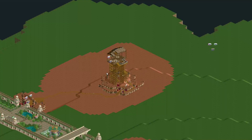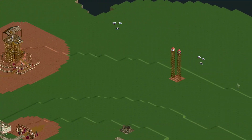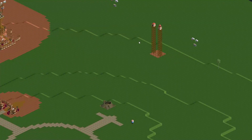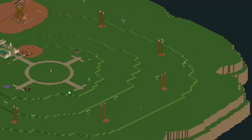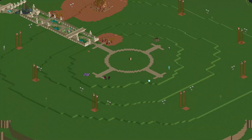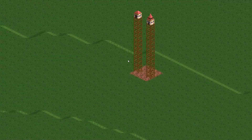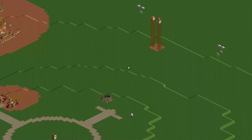Something which I still want to do in this episode is actually connect up all these ride stations to the path system, and then I can already open the ride. Then we'll already have a functioning transport system for the park — and that's something which I'm pretty excited for. Let's just quickly connect up all these rides to the path.